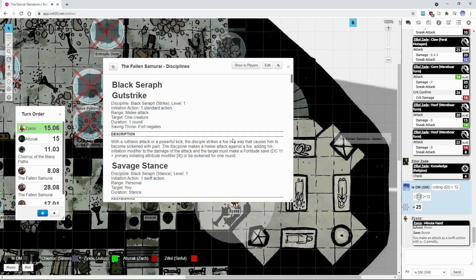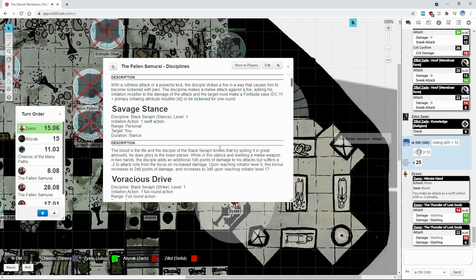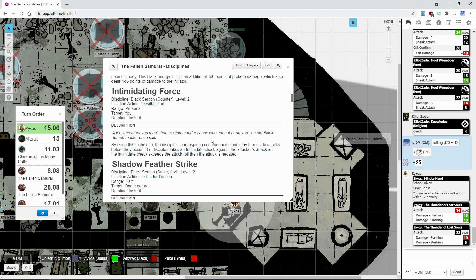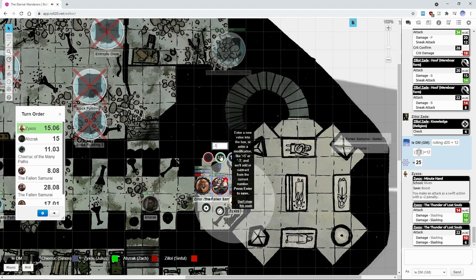I invoke the minute hand — Zyxtos strikes twice, the second at minus two: 20 versus AC. The 20 will hit; he will not use a counter against that. That's 16 points of damage, and I switch stances — Zyxtos now glows like a torch for our archer.